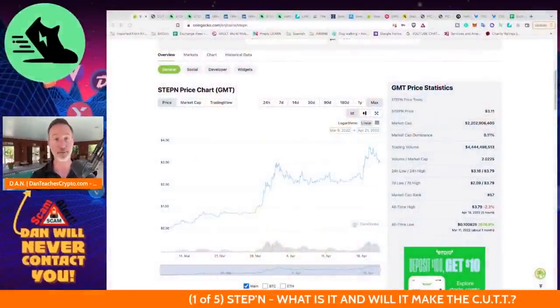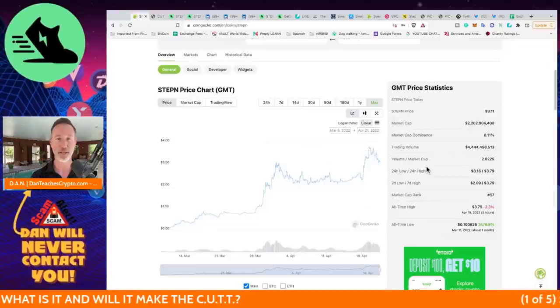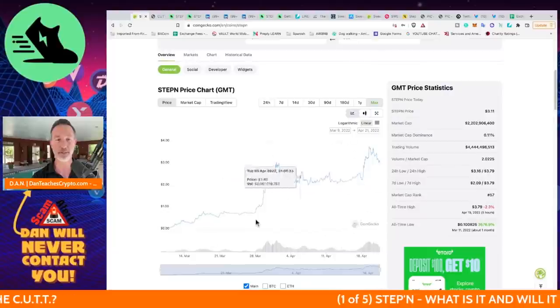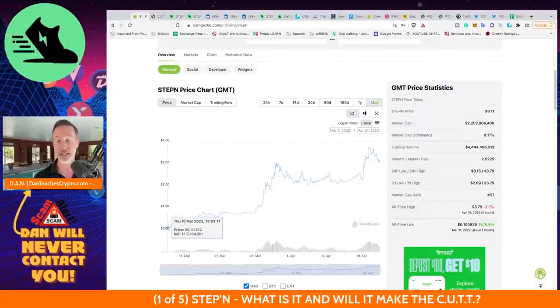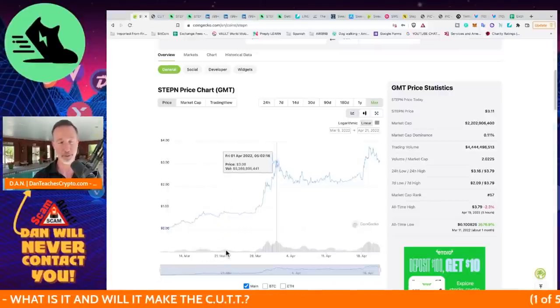The first thing you might ask is what's the price? The STEPN token today is around $3. People might say it's already taken off, but it's only been here since around March 10th, and today's April 21st. I think we found this pretty early and still have some time.